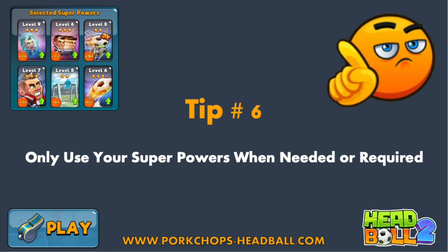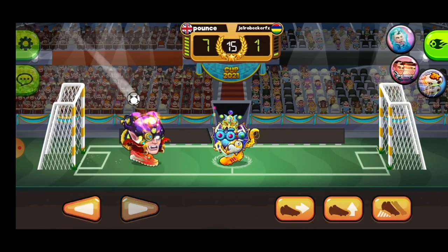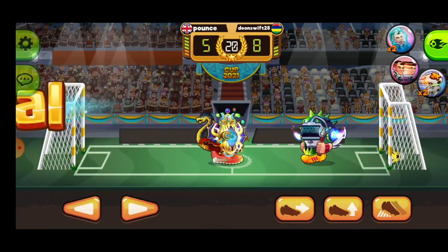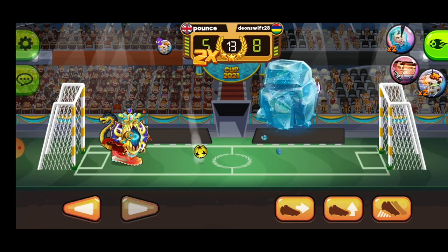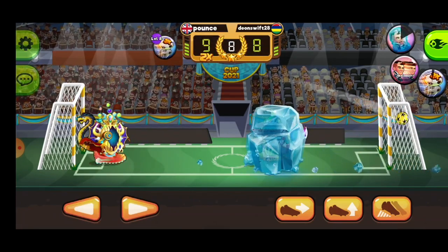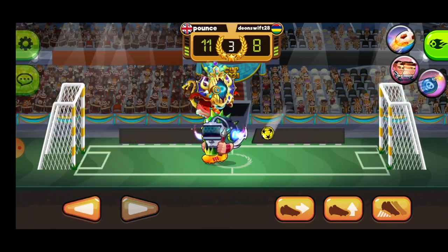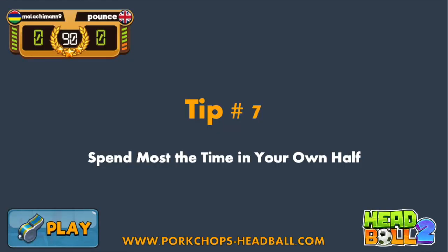Tip number six: only use your superpowers when needed or required. Every time you use a superpower, gems go away — whether gold, emeralds, or diamonds — and over a season, a month, and a year it adds up. Learning to only use your superpowers when required will make you a stronger player. You'll develop your jumping and shooting techniques and naturally become better at anticipating, blocking, and countering the robot's superpowers. Using superpowers only when required makes you an excellent gamer, because you'll improve technical areas of the game.